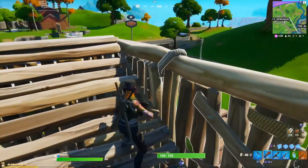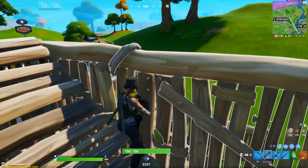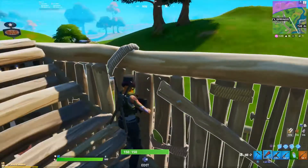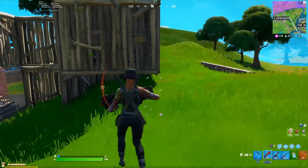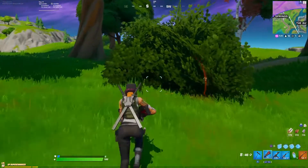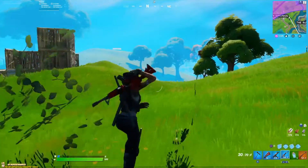And then someone sniped him. Where was that? Some dweeb is trying to shoot me from afar. I can't see him. Let me get down and keep moving. I'm keeping an eye out for this dude behind me. I'm going to hide here in the bush until he comes out — ah, here he is. Can I snipe him?